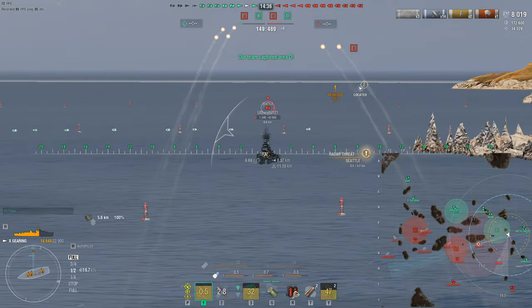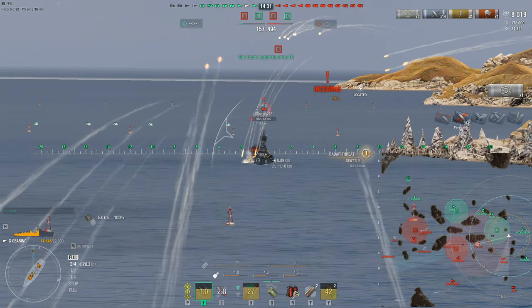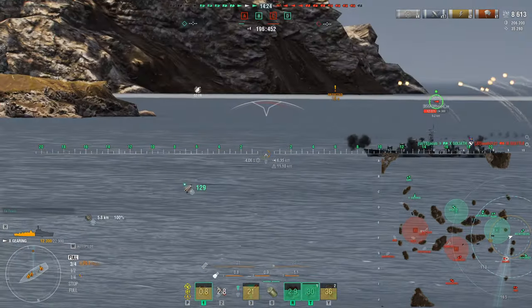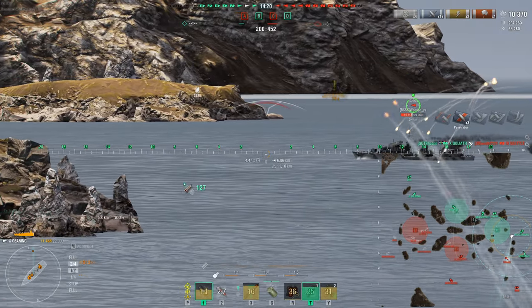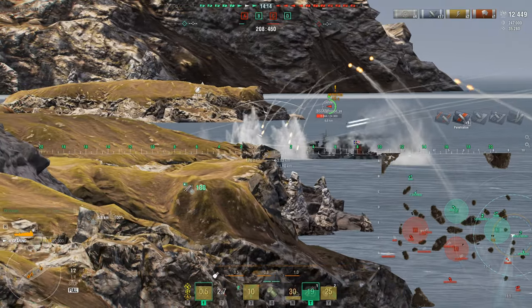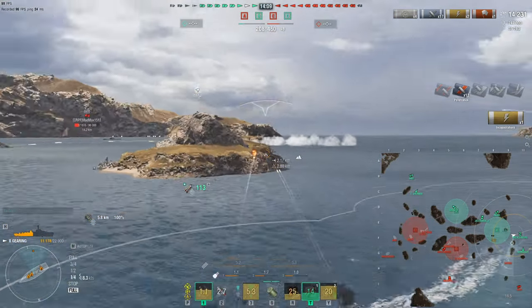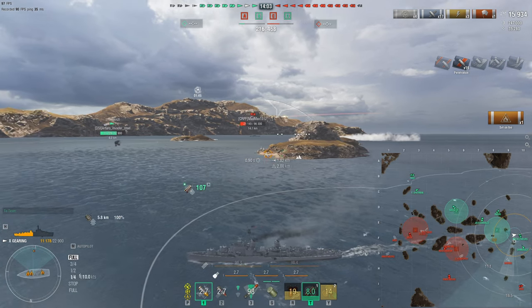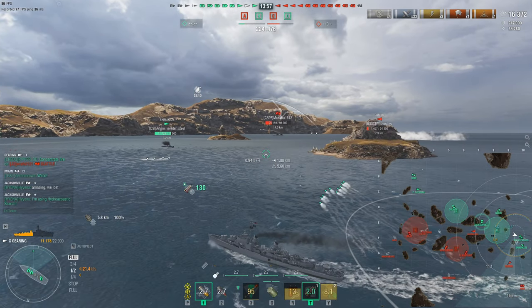I've got to eliminate the Seattle - it's a radar cruiser. I don't like radar cruisers, I want to eliminate them as fast as I can, so that's one of my priorities. I spotted the Seattle, got him baited into firing at me, which reveals his position to other players. The guns on the Gearing are really good. I do enjoy them way better than Shimakaze. We have 5.6 concealment now - if I had to choose Shimakaze or Gearing, I would choose the Gearing because the guns allow me to fend off any distraction or threat.